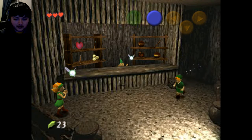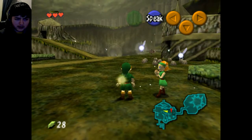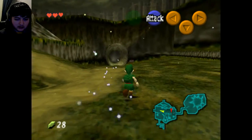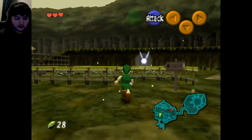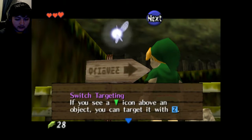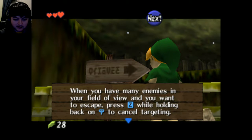Oh shit, there's rupees back here — nice! I just picked up 5. I don't know how I did that. I don't know where I get the sword. I didn't read these. 'Switch targeting: if you see a down icon above an object, you can target it with Z.' Z, Z — while holding back on the analog stick to cancel.